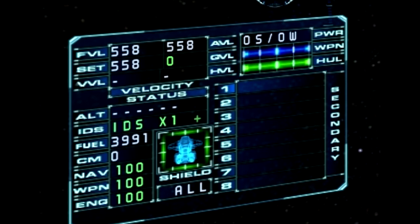Underneath that, you have your hull health. If the hull bar is completely depleted, you'll explode. Underneath that, we have slots one to eight with secondary next to it — that is the slots for your secondary weapons, which are generally missiles or stealth generators, stuff like that. You can even have fuel pods in there in case you run out of fuel. And that's all that window includes.